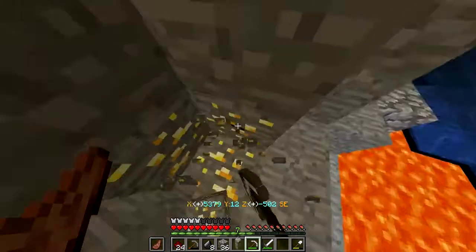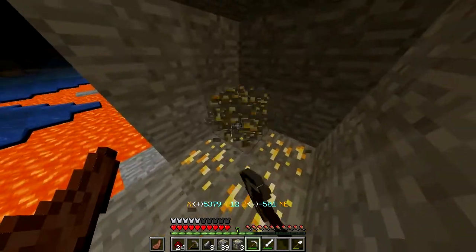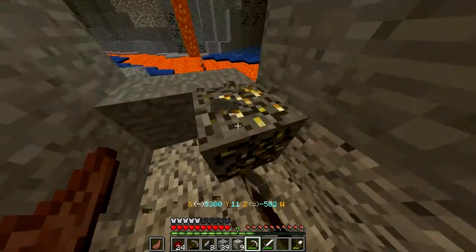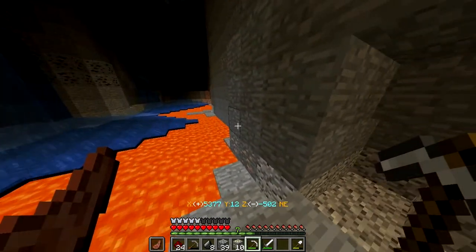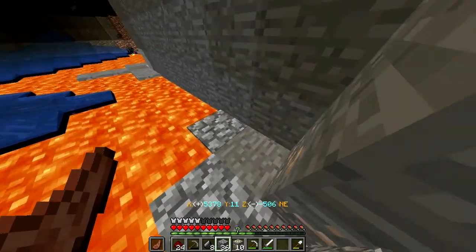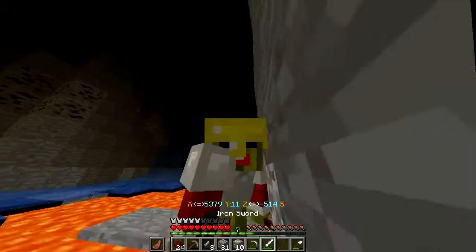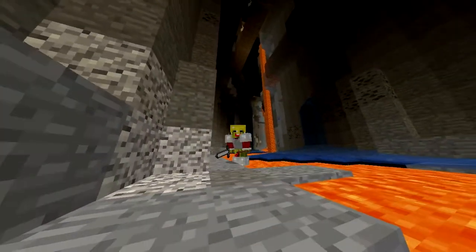How much gold is there? Maybe we'll have enough. I do have some oak trees outside so I can get some wood. I've never been able to figure out why oak trees give you apples — like, what? Where's that diamond? It's just along here, so we carefully go along the side of this lava. I love ravines, so let's do this carefully.